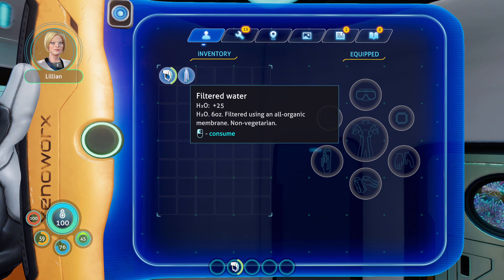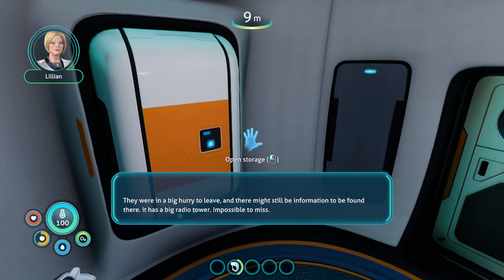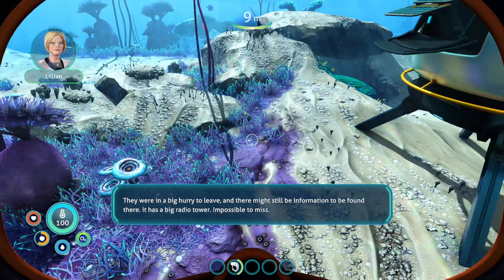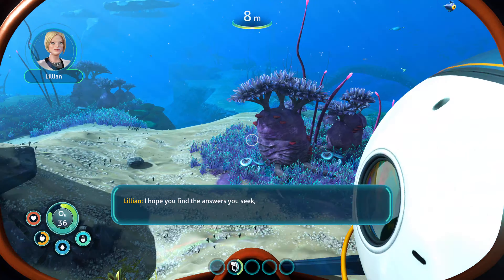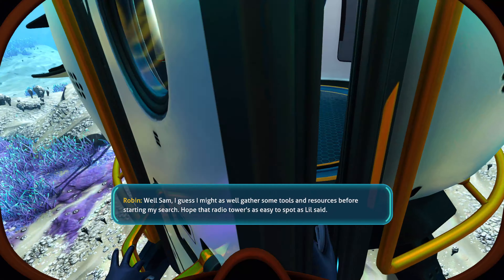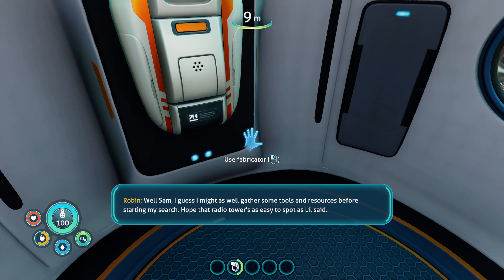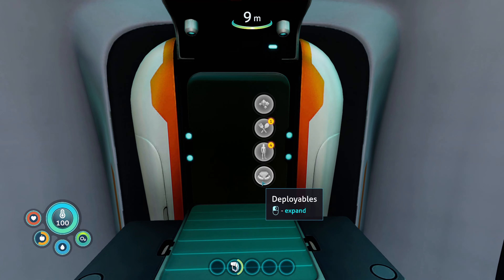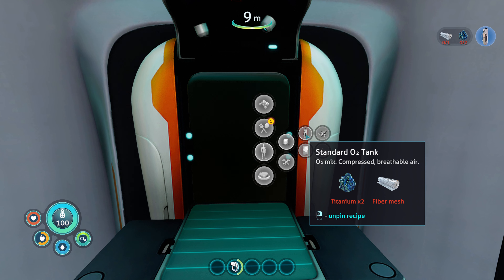It didn't sit right with me when Altera blamed Sam's death on negligence. The Samantha Ayu I met was many things — kind, clever, devoted to her work, but never negligent. I wish I could offer you something more substantial but my access to information has been cut off. You may be in a better position to look into things than I am. If you're able to, Delta Station was our HQ. They were in a big hurry to leave, and there might still be information to be found there. It has a big radio tower — impossible to miss. I hope you find the answers you seek. Lillian Bench.